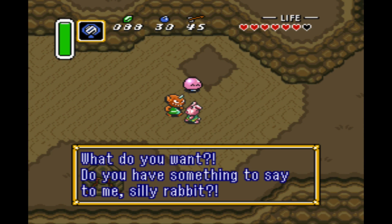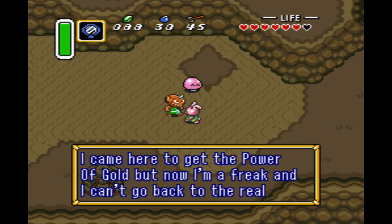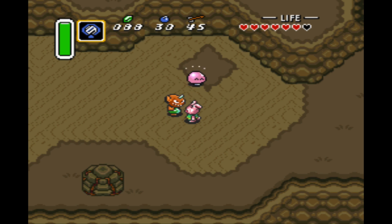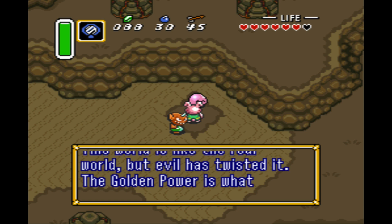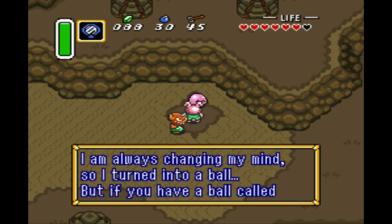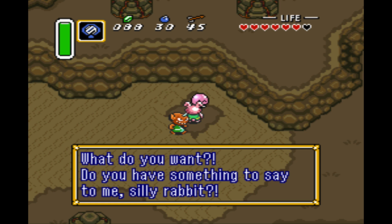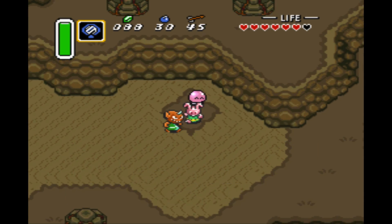'What do you want? Do you have something to say to me, silly rabbit? I came here to get the power of a golden. But now I'm a freak and I can't go back to the real world. If only I had the moon pearl from the Tower of Hera, I could go back to my original shape.' 'This world is like the real world, but evil has twisted it. The golden powers would change your shape to reflect what it is in your heart and mind. I am always changing my mind, so I turn into a ball. But if you have a ball called the moon pearl, you can keep your original shape here.' That's just the other guy — they're like ganging up on me right there.